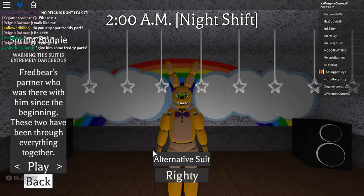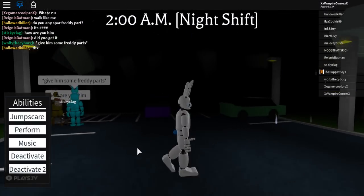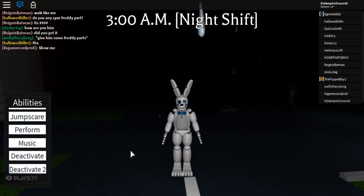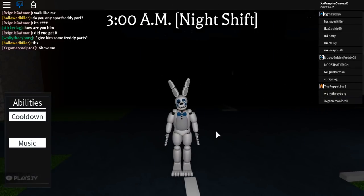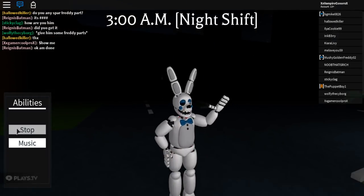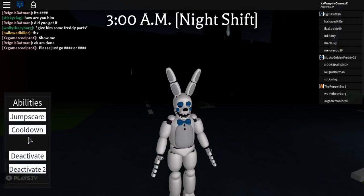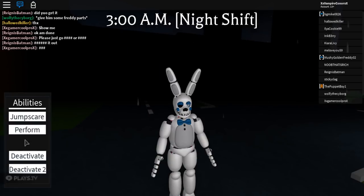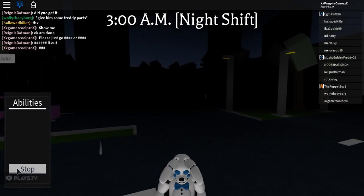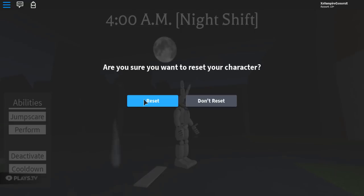Next is Righty — I don't know why it just stays there, but let's see how Righty looks. It's interesting. Jumpscares are normal. Perform is normal. Music is the same as Lefty's. The activate is normal, and that's also normal.